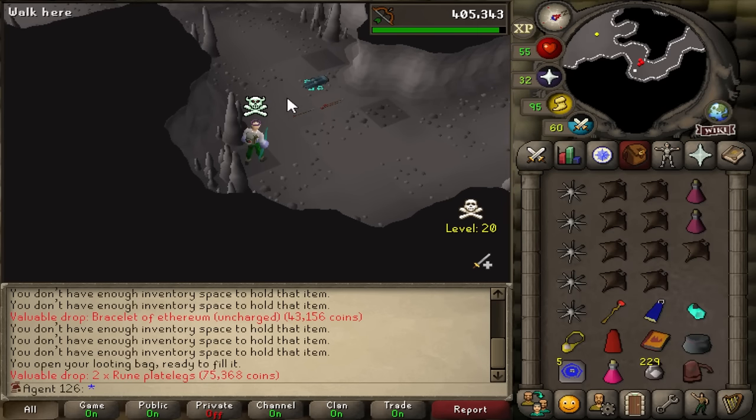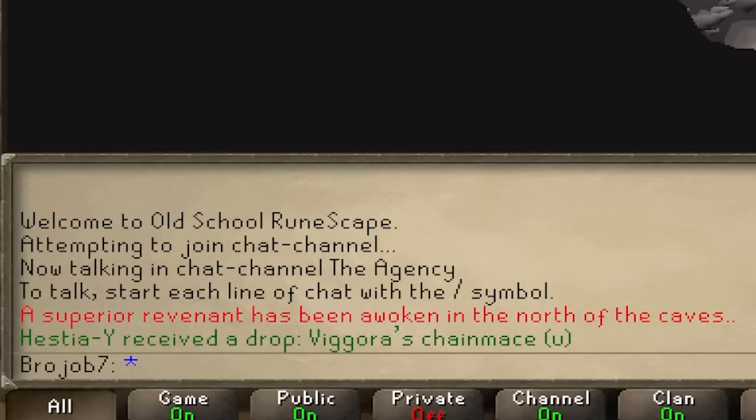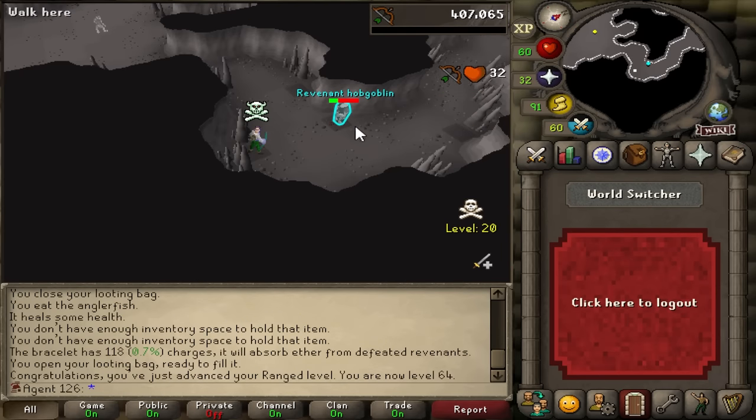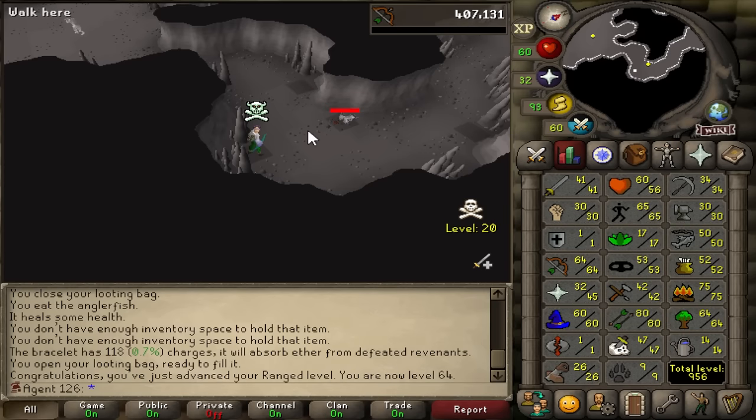Two Rune Plates — well, legs. Someone got a Berserker Ring Chain Mace drop — that should have been me. 64 range. I kind of forgot about the fact that I'm going to gain range levels here. Maybe I'll get like 70 range by the end of this, which would be kind of nice.